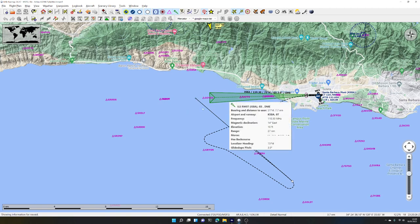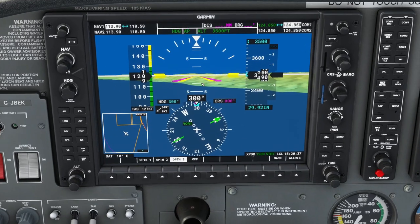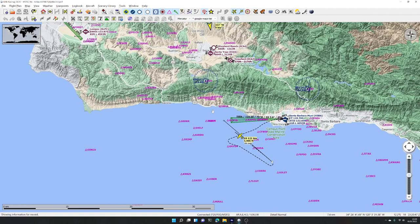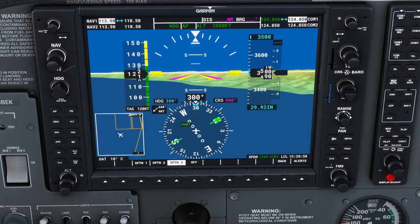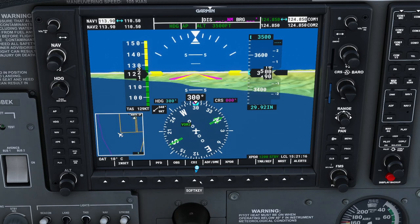We're flying back towards the ILS for runway 7 at Santa Barbara for our next demonstration. We're going to explore NAV mode and approach mode. For NAV mode, we tune NAV radio 1 to the frequency for this VOR station: 113.80. We already have the compass rose at the bottom of the display known as the course deviation indicator in VOR mode.